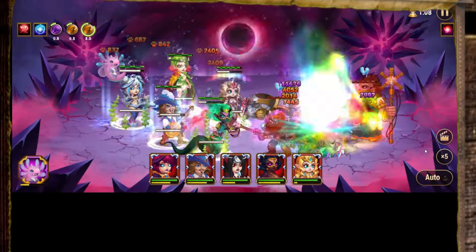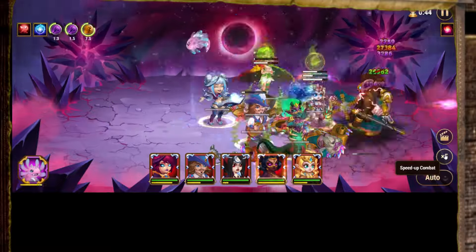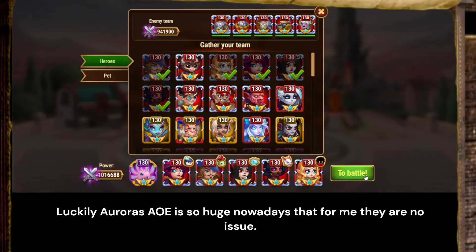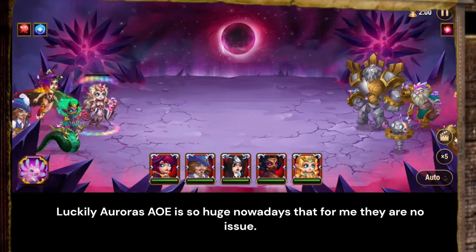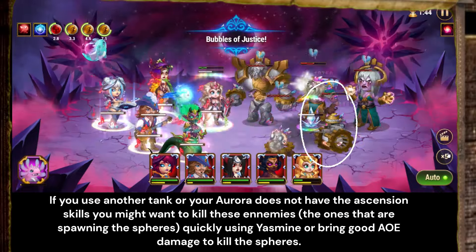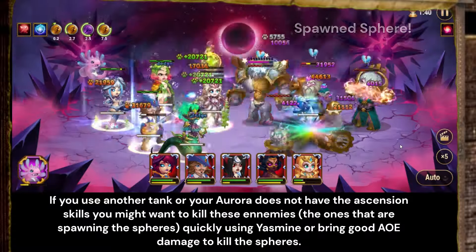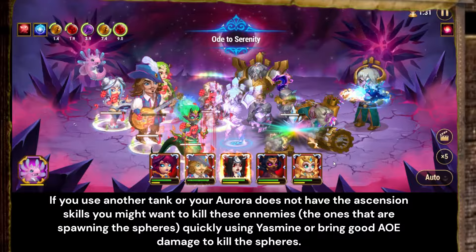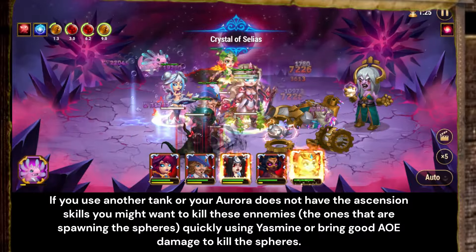There is one more enemy type you need to know. These mechanical objects spawn endless spheres if you do not kill them quickly enough. Luckily Aurora's AOE is so huge nowadays that for me they are no issue. If you use another tank or your Aurora does not have the ascension skills, you might want to kill these enemies quickly using Yasmin or bring good AOE damage to kill the spheres.